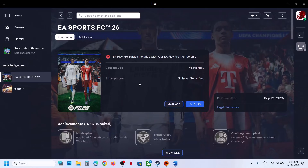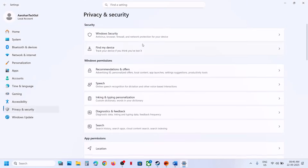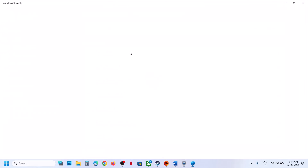To fix the error, first of all, if you're using Windows Security, open Windows Security. Open Windows Settings, go to Privacy and Security, then click on Windows Security, and then click on Virus and Threat Protection.